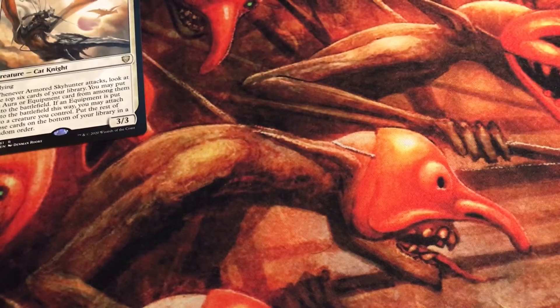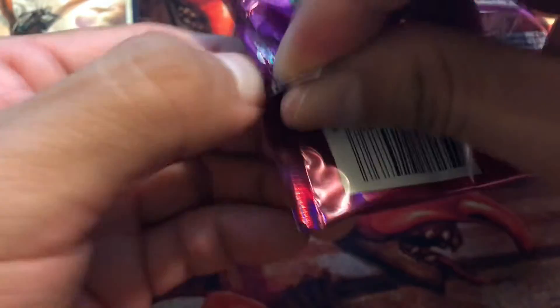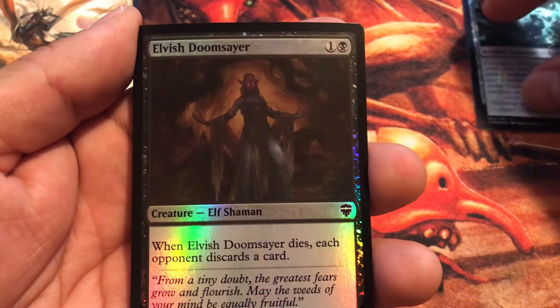I'm going to go ahead and get to the collector booster — hopefully we get some awesome cards. This is a solo booster pack out of a blister pack like one of the big retailers sells, just so you know. This is not from a booster box; this is a solo blister pack. And you can see the curling is already out of the pack. Okay, we got Maelstrom Colossus, Elvish Doomsayer.